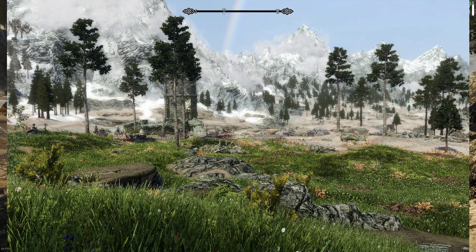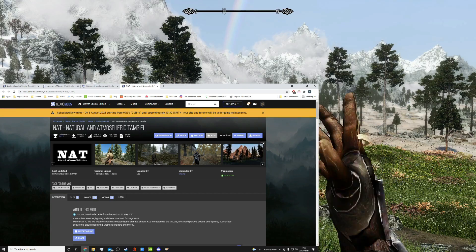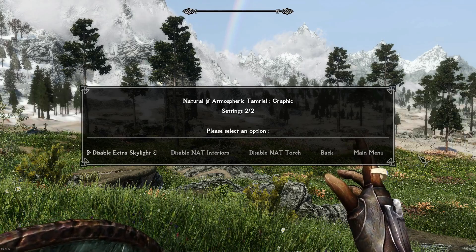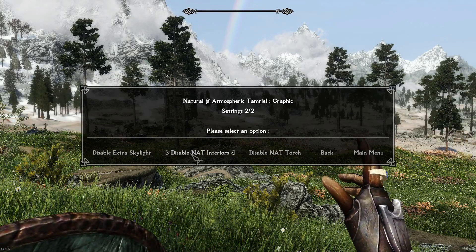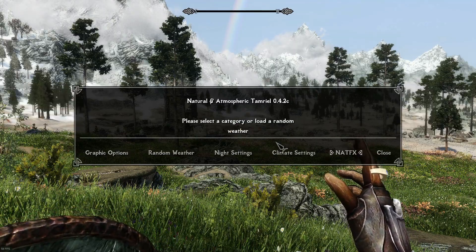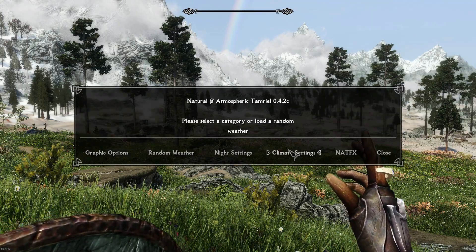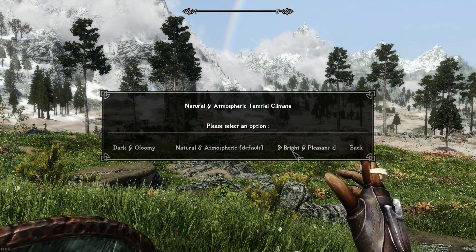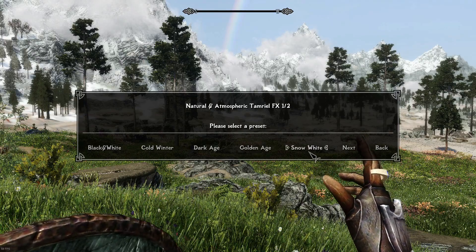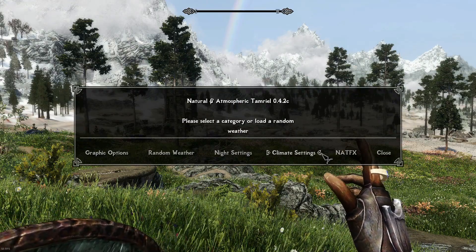Now moving on from the landscape to the weather - the weather mod I'm using is NAT: Natural Atmospheric Tamriel by LOO. It's a complete weather, lighting and visual overhaul for Skyrim. As you can see it's got a lot of additional settings so you can actually change in-game a lot of the settings to do with the weather - you can change the climate settings. I'll just keep mine on natural and atmospheric, and you've got built-in effects as well, but for my ENB I recommend just leaving it as it is.